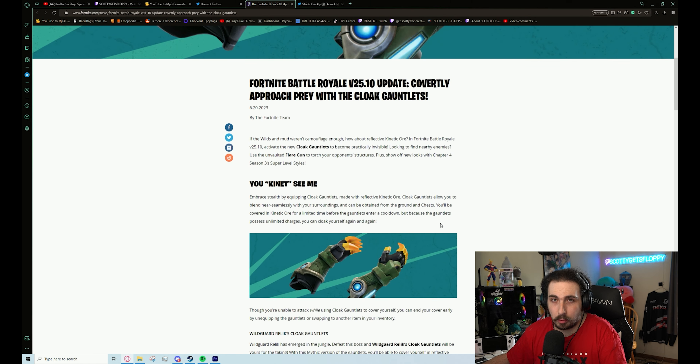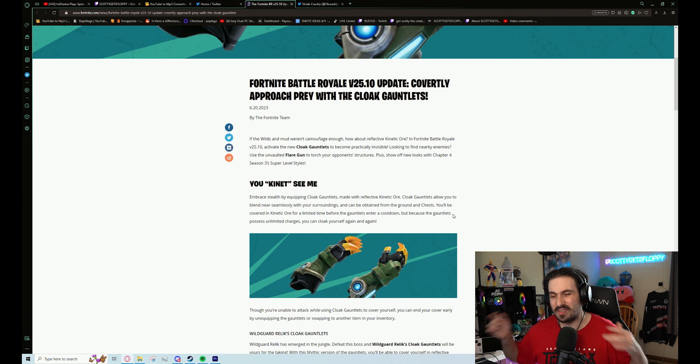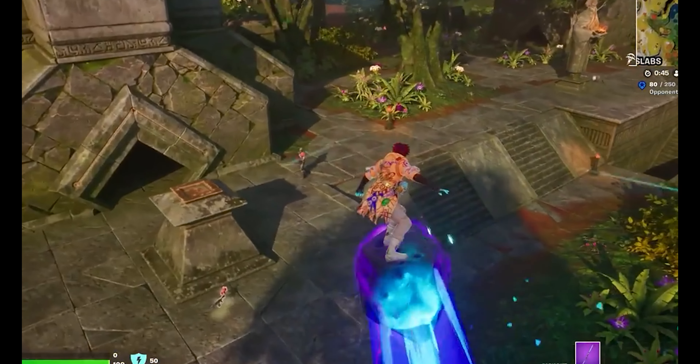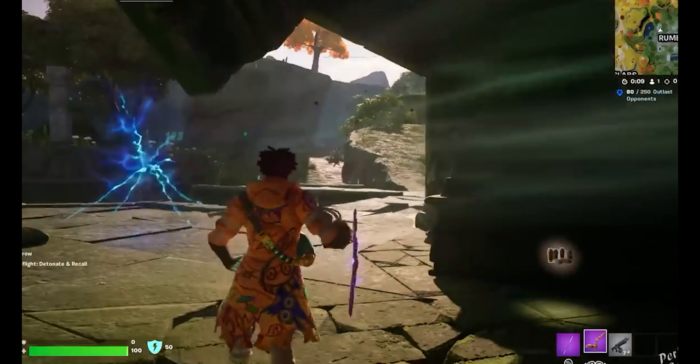The highlight of this update is that they added some new cloak gauntlets. You guys remember these from Chapter 2? They were kind of forgettable — they weren't really good as a mythic. There's a relic boss you can go fight at one of the POIs. Here's some footage of how you can fight him.